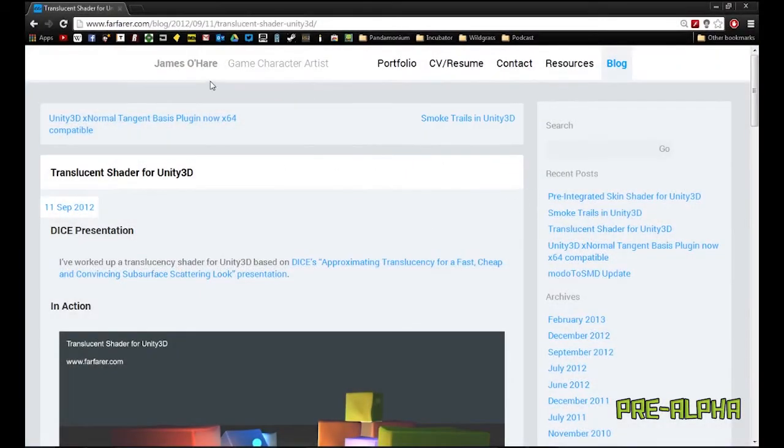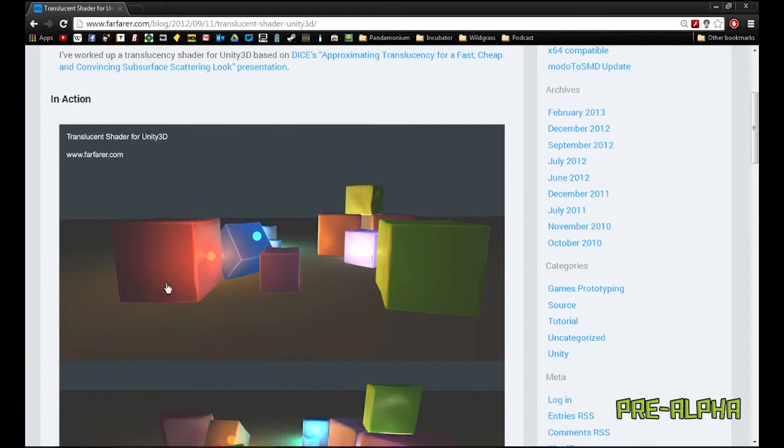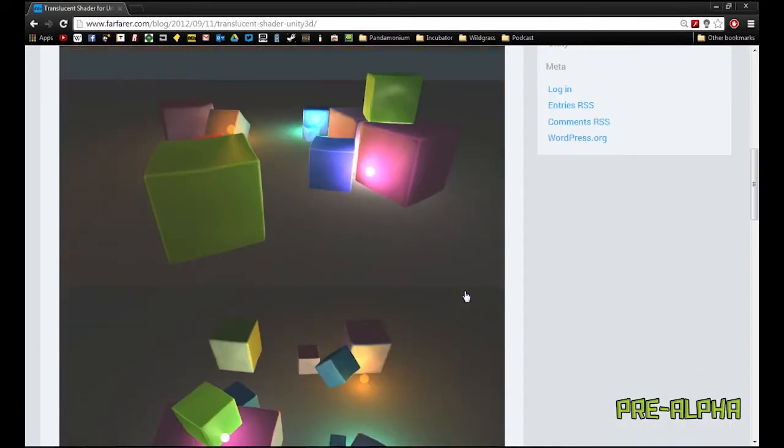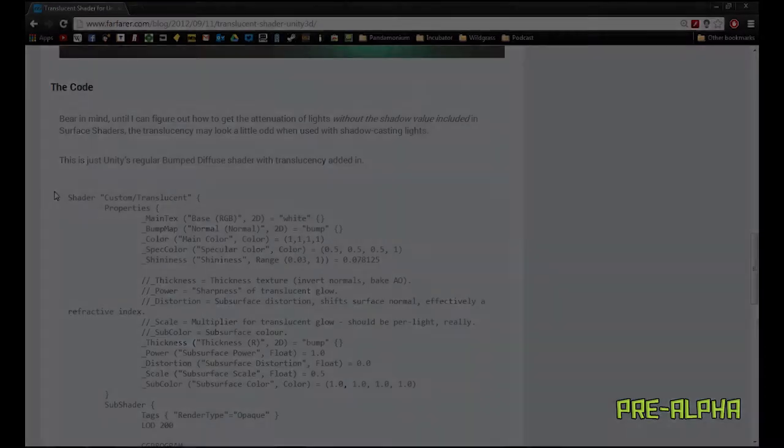The shader was based upon a technique by DICE and created for Unity by James O'Hare. You can find the source code and an explanation of the technique on his blog at farfarer.com. There will be a link in the description of this video to the specific blog post in question.